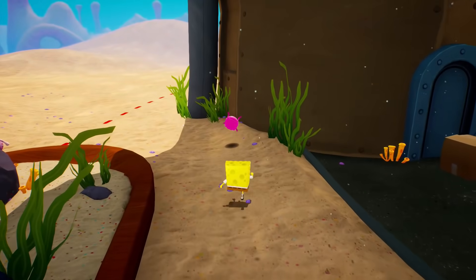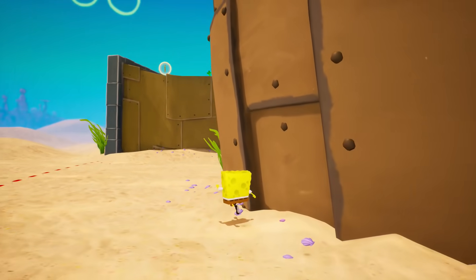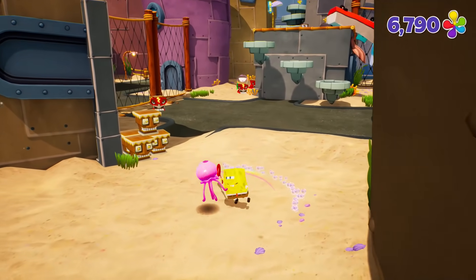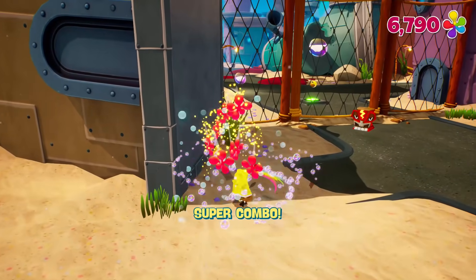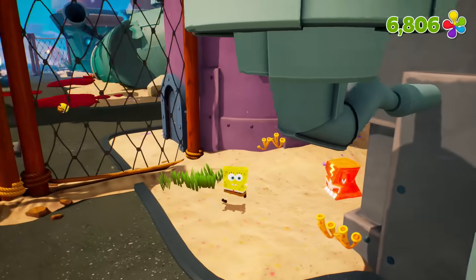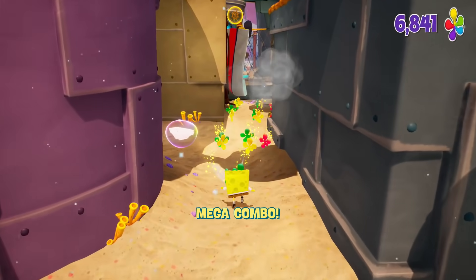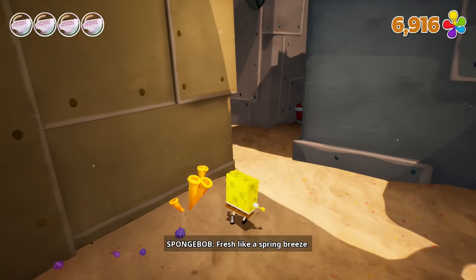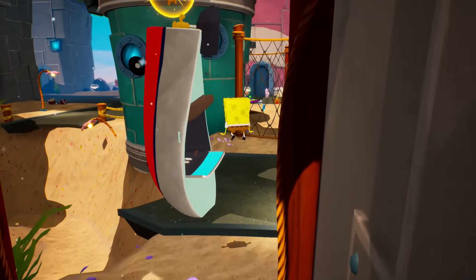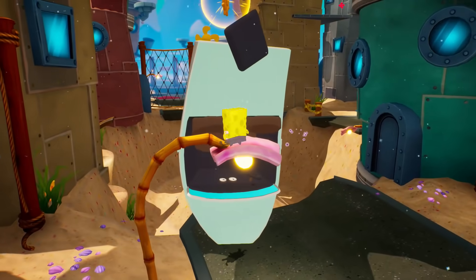We want to keep exploring around here first, just try to find whatever we can find. What's behind this building? Apparently a bunch of nothing, but there is another thing up there so I'll try to keep that in mind. So far so good with exploring everything. We're getting quite a few sparklies today, already at almost 7,000. How do I get on top of this? Just like this? Hmm, whoa — I don't know if that's what I was supposed to do, but it's what I did.